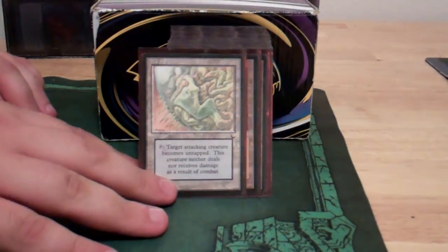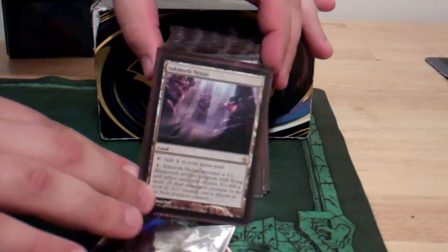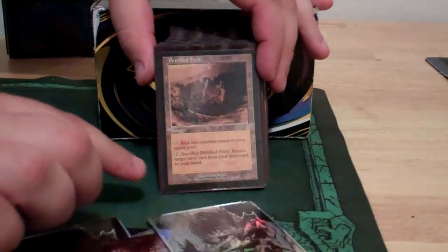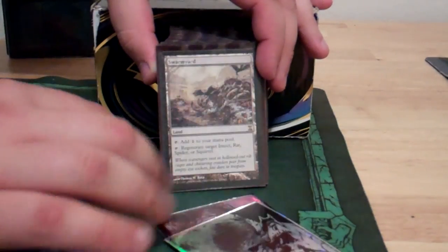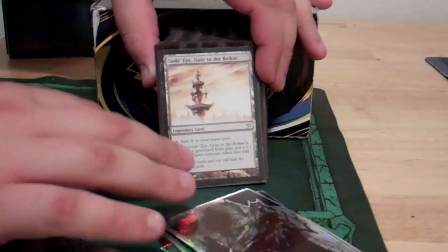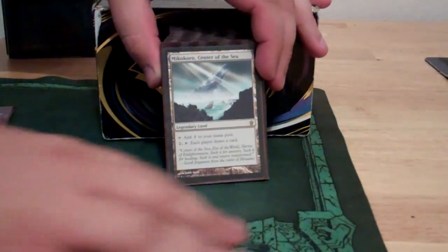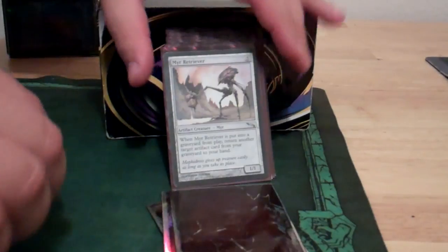Other lands that we have: Maze of Ith, Dust Bowl, Crystal Vein, Inkmoth Nexus, Gargoyle Castle, Strip Mine, Solemn Stones, Deserted Temple, Quicksand, Tower of the Magistrate, Petrified Field, Tectonic Edge, Dread Statuary, Unstable Frontier, Swarmyard, Springjack Pasture, Winding Canyons, Mirrodin's Core, Gods' Eye, Maze of Shadows, Esper Panorama, Ghost Town, Ancient Tomb, Desert, Lake of the Dead, Mikokoro, Ghost Quarter, and Zeta Cavern — and those are all the lands.